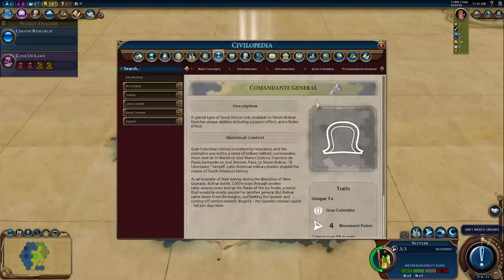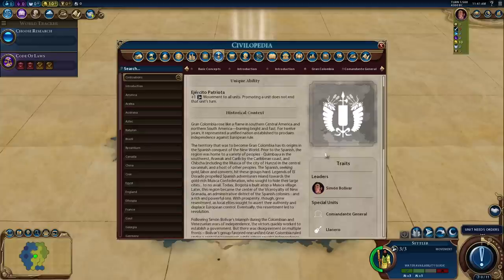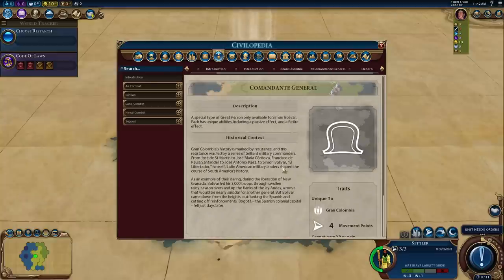Promoting doesn't end the turn for Gran Colombia. And then our Llanero - industrial era unique, replaces cavalry, low maintenance cost, plus two combat strength for each adjacent Llanero. Fully heals when in range of a Commandante General that activates its retire ability. I don't tend to build a lot of cavalry type units, but I'm clearly going to have to consider that here because of their ability to stack some extra damage.